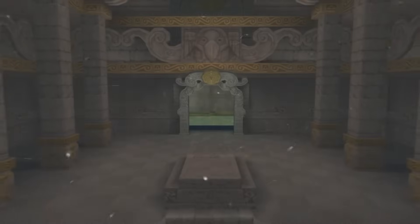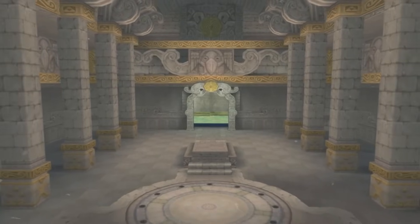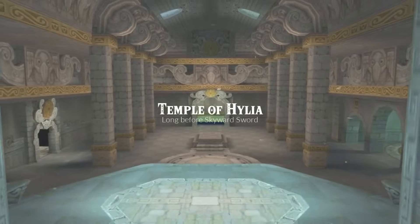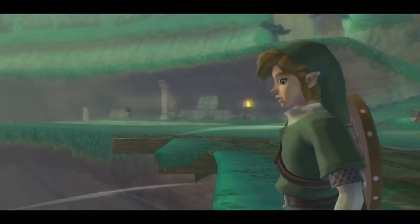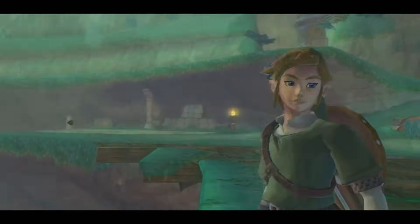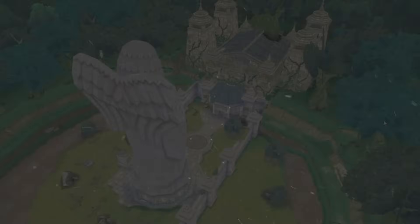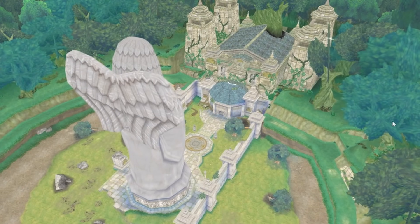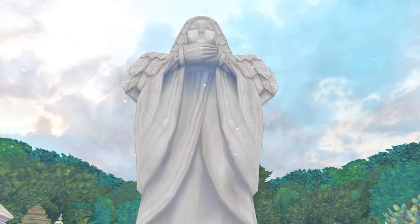The Sealed Temple is one of the most important locations in Skyward Sword. It was originally built ages before the game during the age in which the Goddess Hylia lived among the people on the surface, known as the Temple of Hylia. By the time of the game's events, centuries or millennia later, the Temple of Hylia had begun to crumble and was known as the Sealed Temple. Originally the statue of the Goddess formed part of this temple, but after Demise's first appearance, it was razed along with a large slice of land to the heavens by the Goddess Hylia, forming Skyloft.